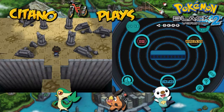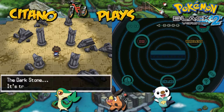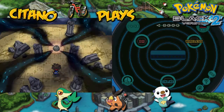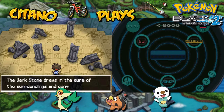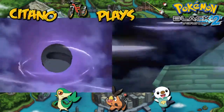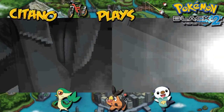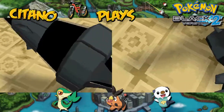I'll go with Magnezone first because of the paralyzing effects, to make it easier to capture. Once you're ready, make sure to save the game because once you go past this there's no turning back. Here we go — take the Dark Stone out of the bag. Dark Stone goes out, charging up with the power at the top of the Dragonspiral Tower. It converts into a powerful force, being released. The Dark Stone is completely twirling in power, it's erupting — and from it comes a Pokemon we've seen before. It is Zekrom, the legendary Dragon and Electric Pokemon.